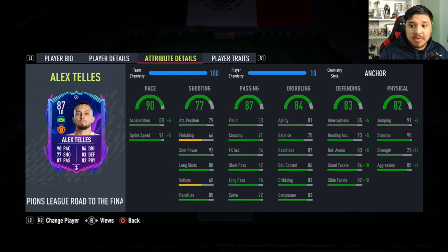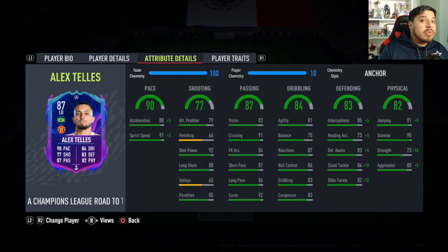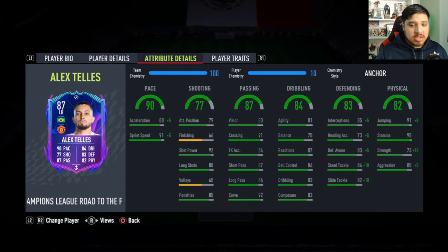Shooting with shot power is very very good. Defensively not too bad, physically not terrible — 95 stamina, which is very very nice. Traits: solid player, outside the foot, team player. If you play with his gold card this year, his 82 gold card is pretty insane. So I'm hoping this super upgraded card will be very very nice. I'm going to play him at left back, and if I'm not getting too much action with him I'll move him to center mid.